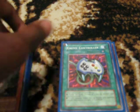Chaos Sorcerer removes cards from the field. Enemy Controller changes the card to defense position so it won't do a lot of damage. Dark Strike Fighter synchros — Spare Dragon attacks and goes to defense position to defend me.